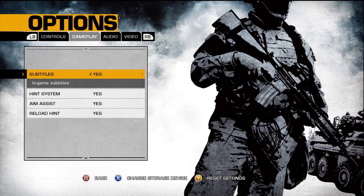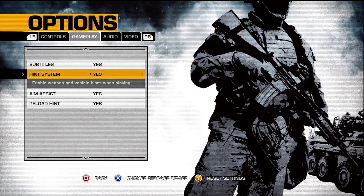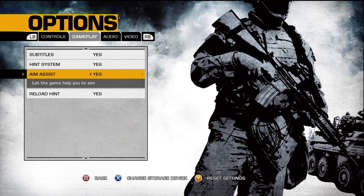Gameplay — most of this is actually really helpful. I kept subtitles on because in the campaign it was really hard to understand what people were saying. This does not turn subtitles on for multiplayer, just for campaign. You should probably have all these on. Aim assist is extremely useful — I feel like I have wall hacks because if somebody's behind a wall or kind of popping out, my cursor will drag towards them and I can tell they're nearby.